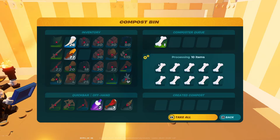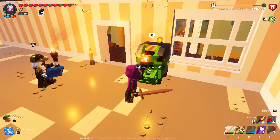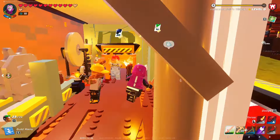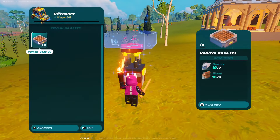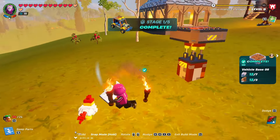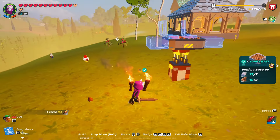So the composter — how it works is you can put in bones and it'll process them. Oh, it takes 10 to make one something. You can put in food, sand, claws... this takes a while. Okay, we'll come back to check on that. Oh, that's why it's not working — there we go.